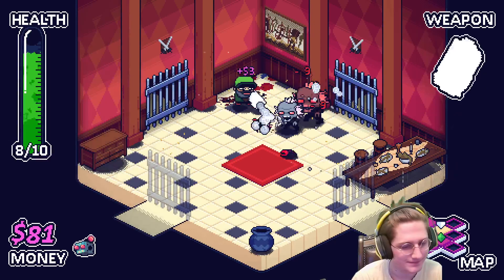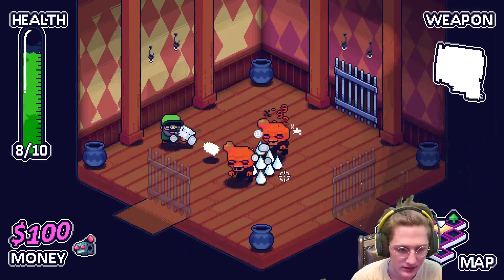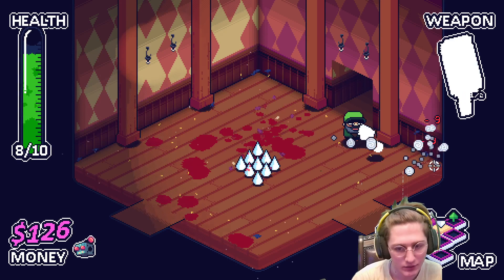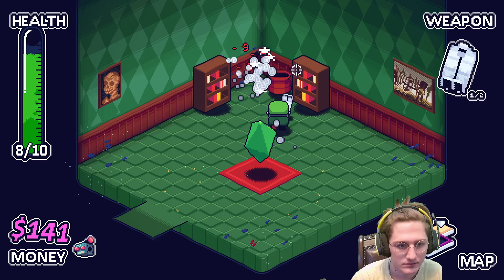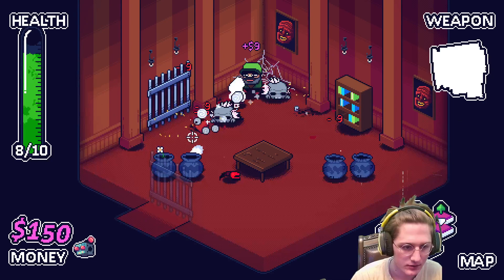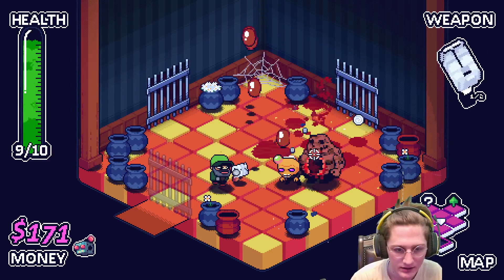We are gonna be taking a lot of damage just because we're so slow. Laser cannon — I'm gonna hold on to it in case we need it for a particularly tough room or if we have to fight Chunks or something. I really do not want to fight Chunks. We got our heart back. Looks like Chunks is trying to break his way into this room — somehow we didn't get hit there. We are so slow.